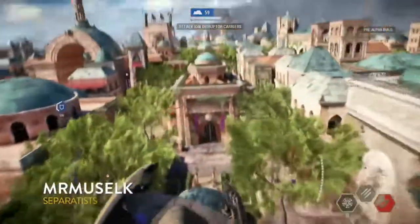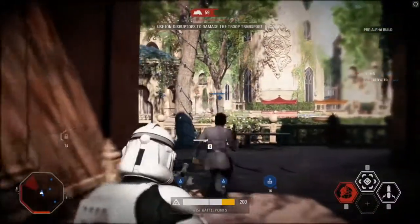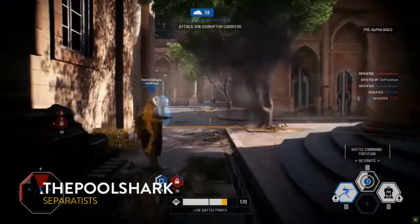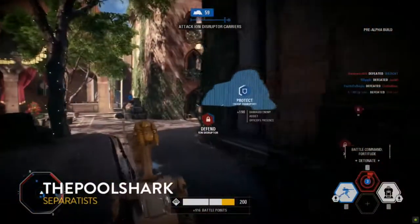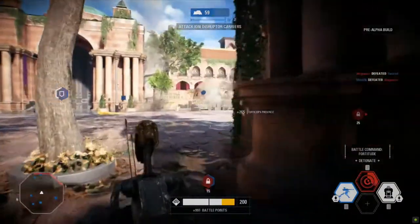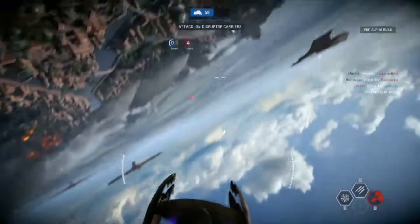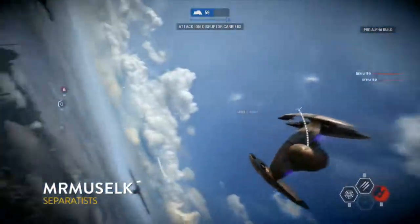Some more bombing runs here, just absolutely tearing them up. Muselk is killing it. We can see an officer class right next to one of the clones. Your officer is fantastic for pushing — you want to be able to push the objective and support your team. If you're playing with your buddies, you want at least one officer available because he keeps you going in the fight. When heavies are driving toward a point, your officers behind you give extra help to make sure you complete that push.